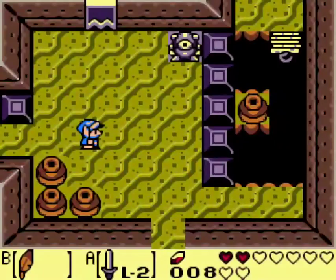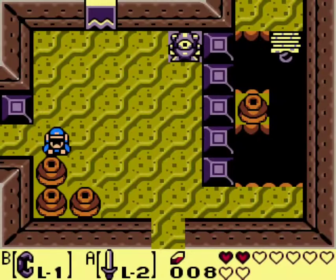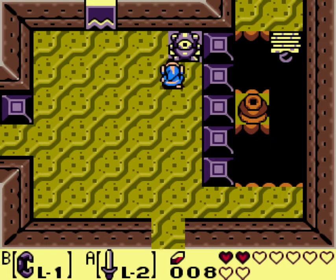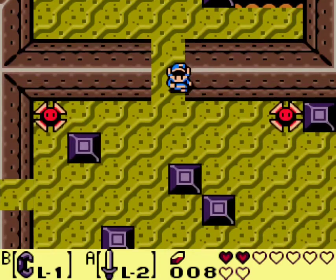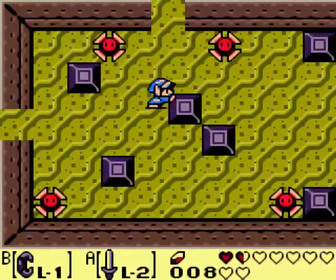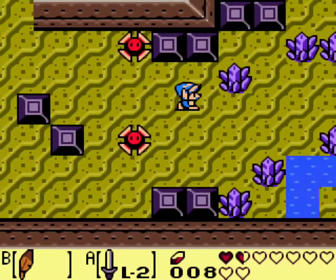This is fine! I don't think I was even supposed to go into that room because I don't understand how you would do that without getting hit. This room doesn't even make any sense. I'm not even sure what you're supposed to do here. You can't open this. You can't even get over there. Let me put the Roc's Feather on so I can dodge those blade traps.